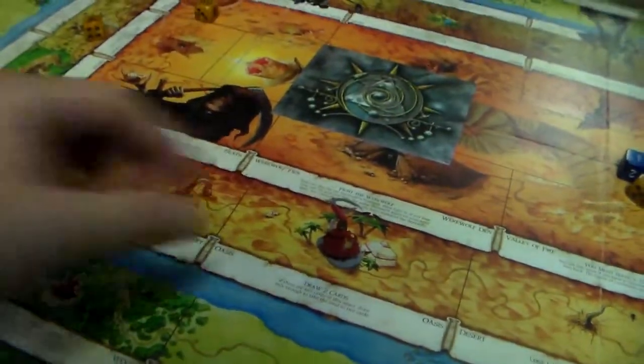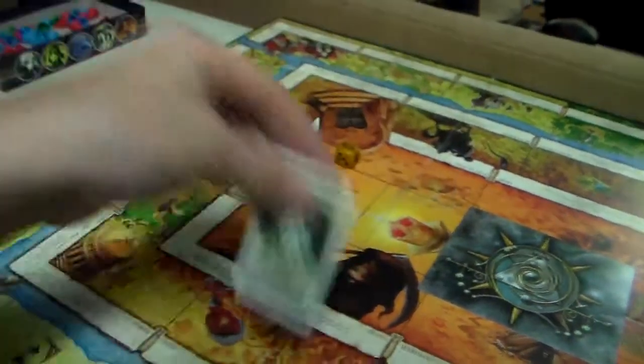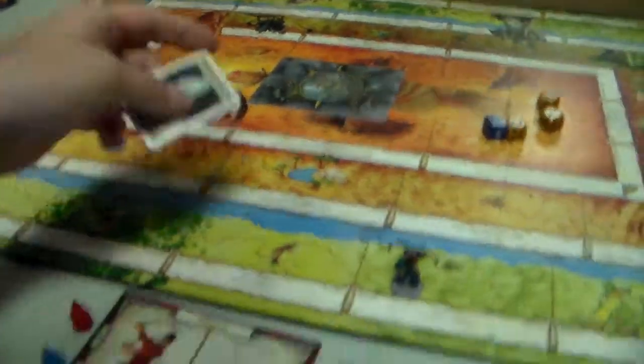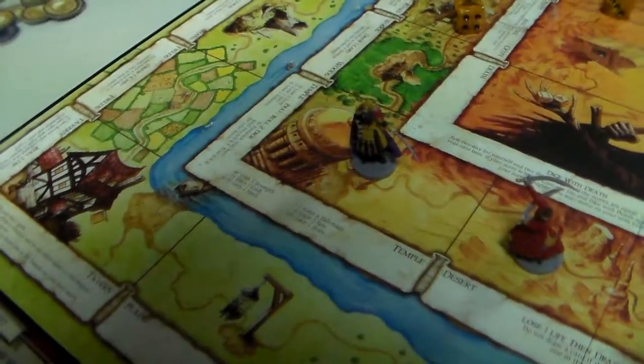Let's get started. Gin Blood rolls a two and goes to the hills — he gets a guide follower. Next is the Dervish who moves to the desert. Normally you'd lose one life there but he has the water bottle so he's safe. He draws a card and gets a Duskwood Wraith with a craft of two — both are tied at craft two, but he beats it and keeps it as a trophy. Now the Warlord moves to the temple, prays, rolls a nine, and gains an Extinguish spell.